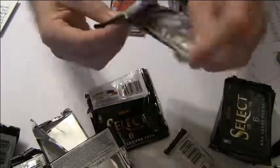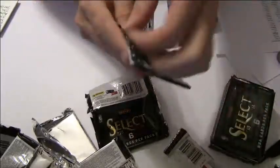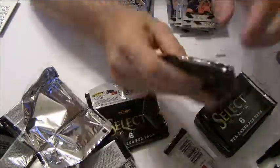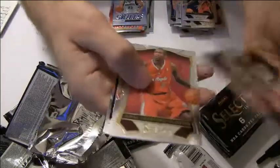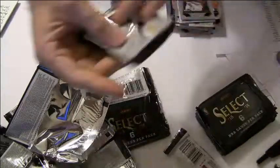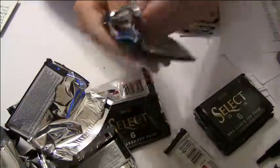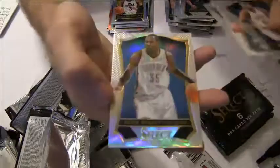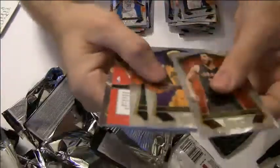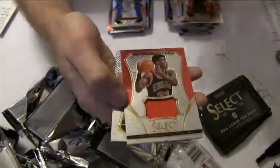We got a Gobert rookie, Paul George Stars, Alex Lynn, Trey Burt draft selections, Victor. KD refractor, Sergey. We got a Jimmy Butler relic for the Bulls — that's going out to Ryan W-I-L.